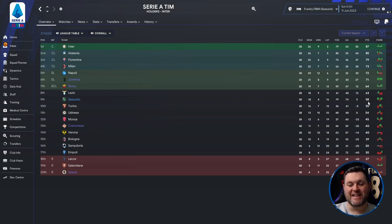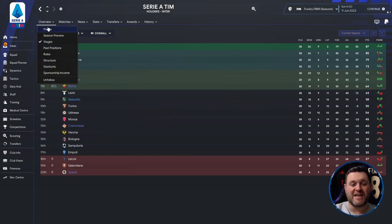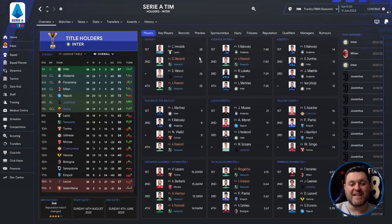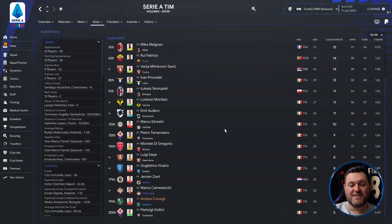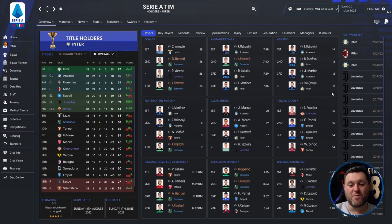Looking above them, they finished 6 points behind Roma in 7th, who qualified for the Conference League, and 13 points behind Juventus in 6th in the Europa League places, finishing miles off the top two. In the profiles: Berardi got 26 goals and Pinamonte got 25. Pinamonte had a 7.4 average rating and got 11 assists, while Fratesi got 9. Pinamonte took 7 Player of the Match awards. Goalkeeper Consigli got 6 clean sheets. No players featured in the yellow cards section — not too bad for discipline.